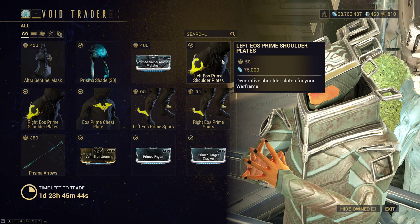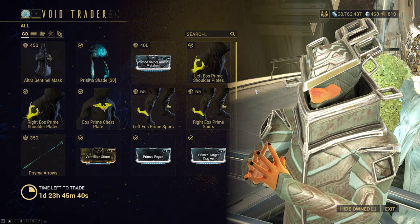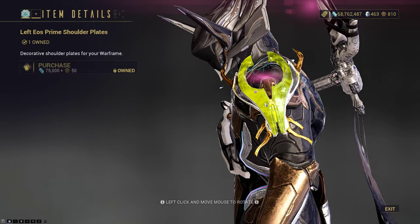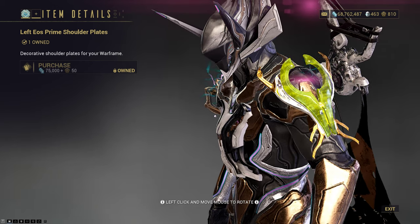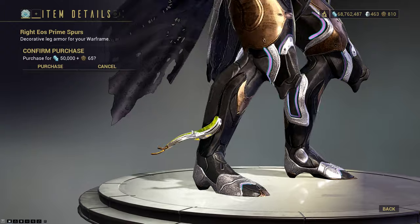We have the left EOS Prime shoulder plates, right chest, and legs — the entire EOS Prime set. Picking up the colors on the preview can be a little awkward, but trust me, it can color well. I would suggest picking it up. The only piece I don't really like is the legs, which can get a bit awkward.